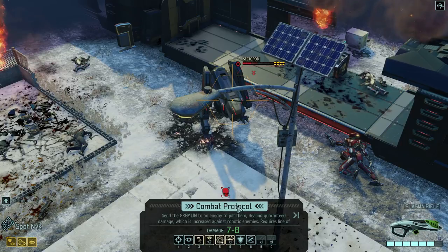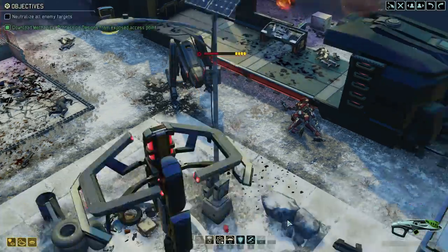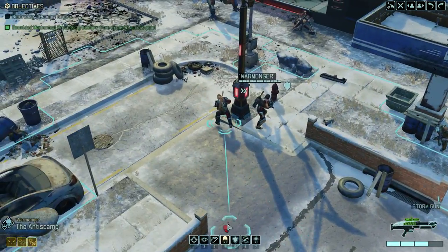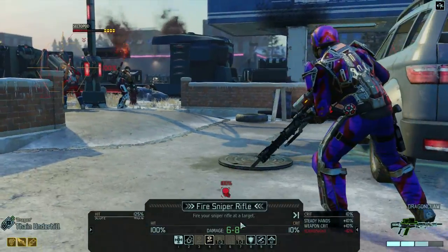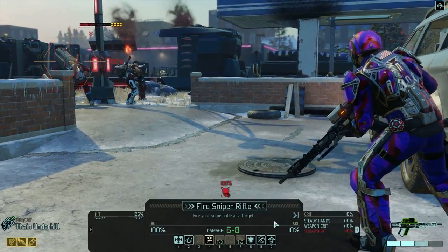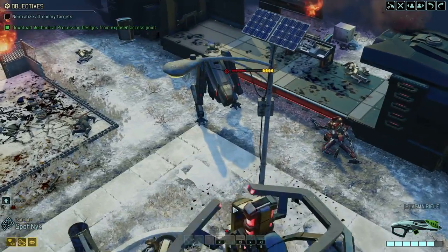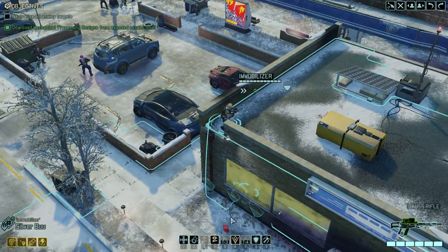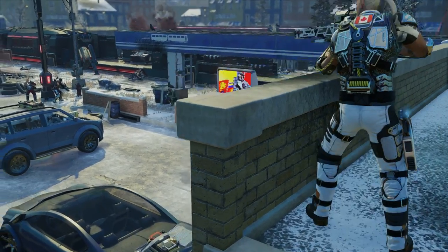You definitely have to take away the armor first, so let's do that. Okay, that shredded two armor and did a little bit of damage. I think we might combat protocol the thing. You've got your crazy reflexes still. What else do we have — you've got one shot that's going to ignore all the armor. I've got a shot that's going to do a bit more, 61 crit chance. I think I'm gonna send combat protocol against it — okay, that did eight damage, that's great.